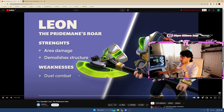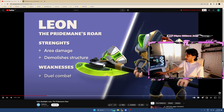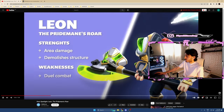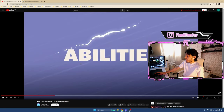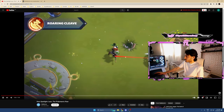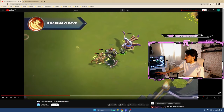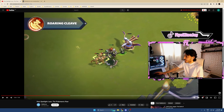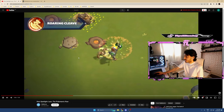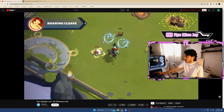Leon's weakness is dual combat — he deals low single-target damage, which makes him weak when facing single enemies in a straight-up fight. That makes sense. Leon's basic attack, Roaring Cleave, sweeps wide arcs in front of him, hitting multiple enemy units. Just one axe and that's it — he's breaking them up. His potential for constant AOE damage makes him perfect for taking down groups of smaller enemies easily.